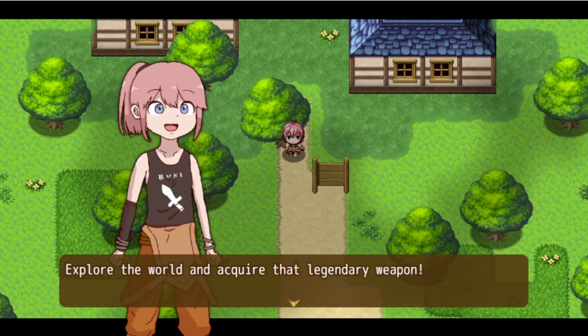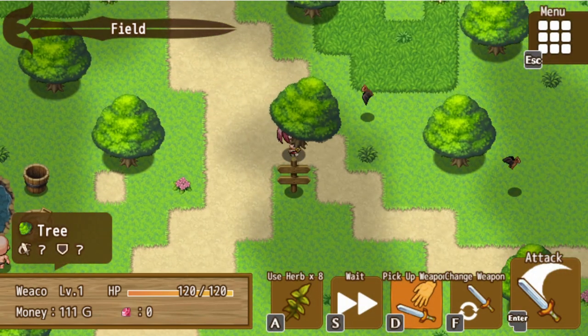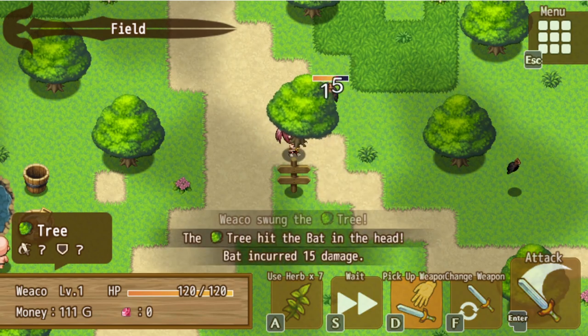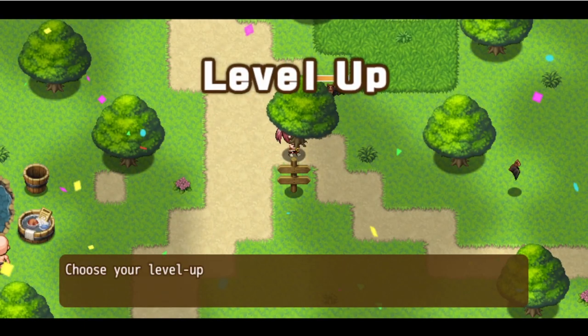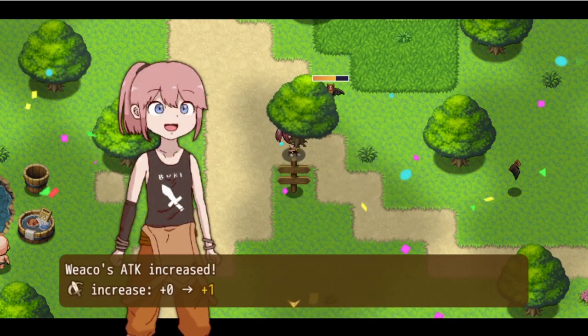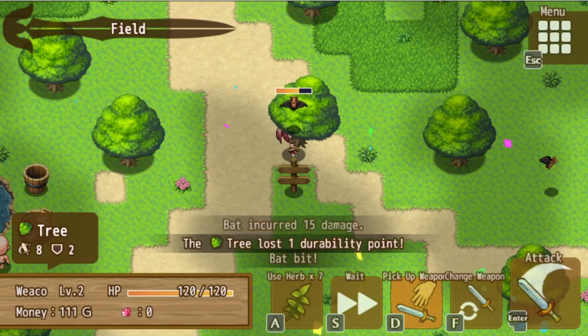Explore the world and acquire that legendary weapon. This is my game - I can tell it's delightfully shitposty. That range of attack is quite nice - 'A typical tree found throughout the land. Over-harvesting is becoming a problem lately.' We leveled up - level went up to two. Choose your level up bonus - let's do attack. Weko's attack increased, Weko's HP has been completely restored.